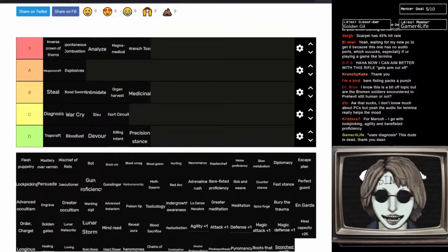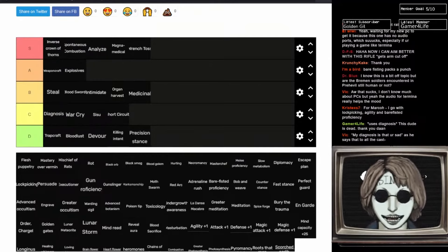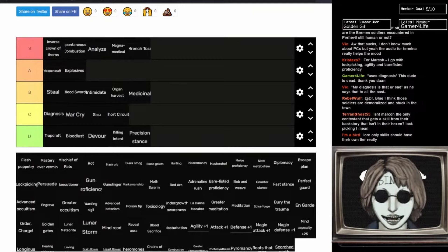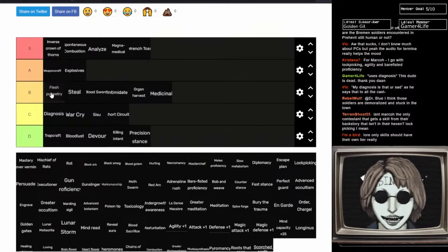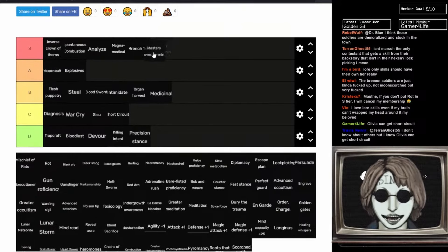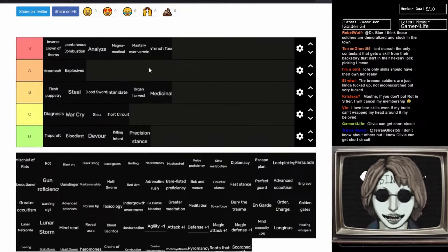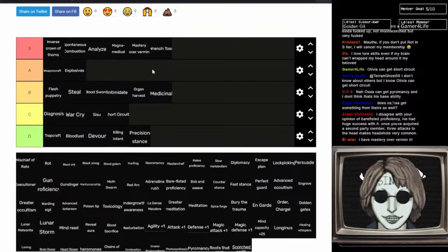Now we've got God of Fear and Hunger abilities, and these are all generally pretty good. Flesh Puppetry is a nice DoT — it does use up a bit of mind each turn and you can't control what the Flesh Puppets actually attack, so on some bosses it's not amazing, but it deals nice damage over turns. I'm going to put it in B tier. Mastery over Vermin — cracked, absolutely cracked, it's an amazing ability.